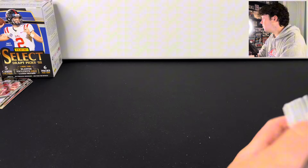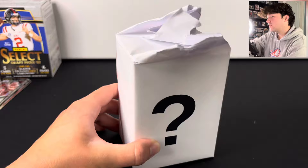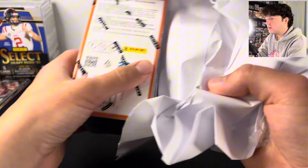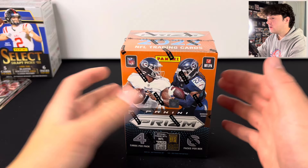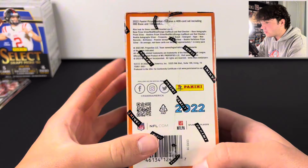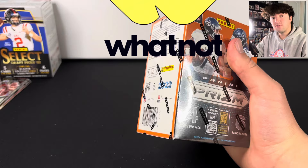Let's hop into the five-star box — this one is super exciting. It is a 2022 Prism Fanatics exclusive blaster box. These have the orange ice parallels in them, super hard to hit the Brock Purdy. But you also get one silver in there as well, and you still have the red and blue and actually the black and red checkerboards in these. So still a pretty big potential here.